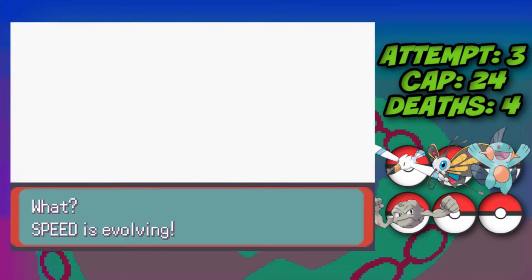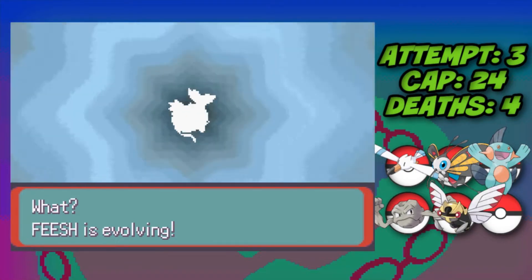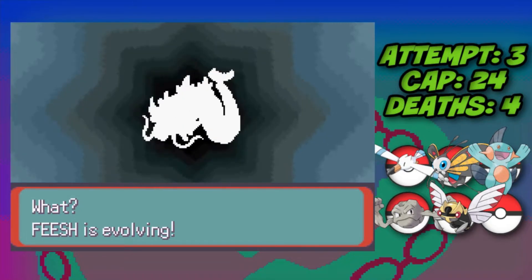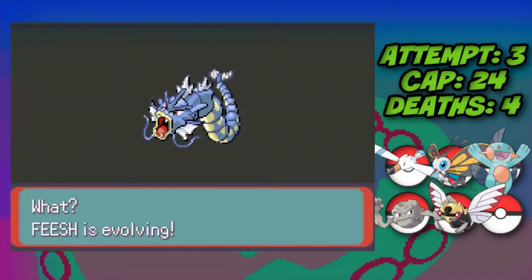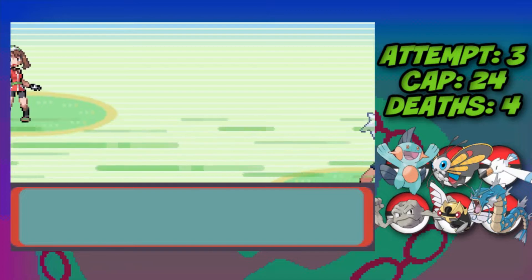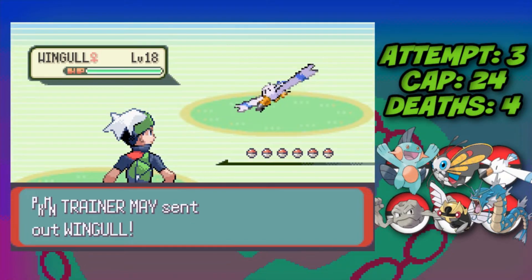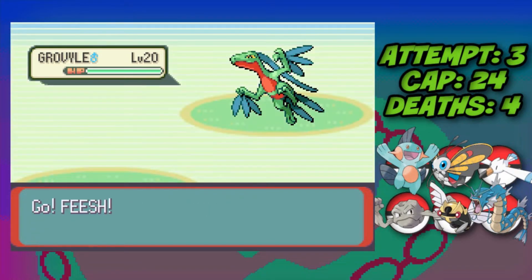With our level cap now at 24 we evolve Nincada into Ninjask and Magikarp into Gyarados, making things a lot easier with more eligible Pokemon. We then head into the May battle on Route 207. Against her Wingull we take it down quickly, and when Grovyle comes we switch into Gyarados.